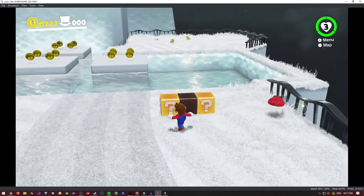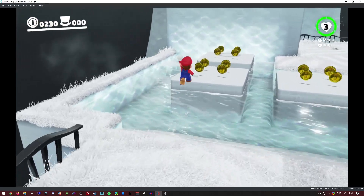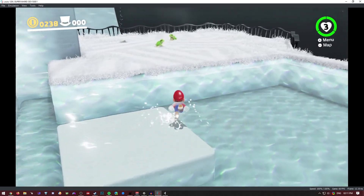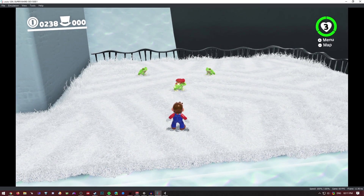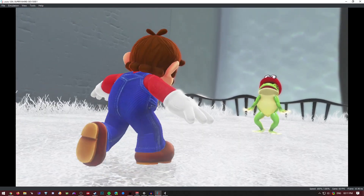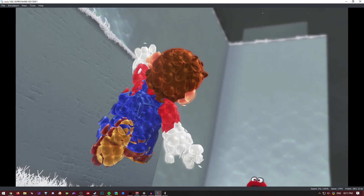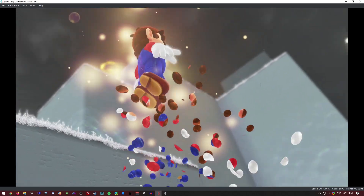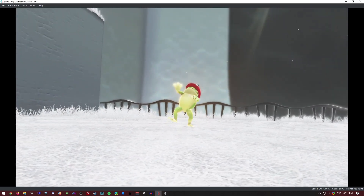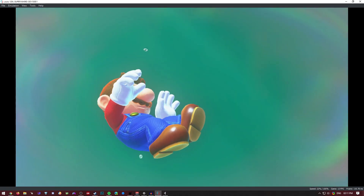Inside the tower — Mario swimming is fine. We've got frogs here, shader cache compilation for this cutscene. Mario gets lifted up. This is a new effect so it's struggling, but I think this is the only time this happens.